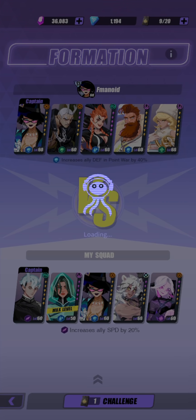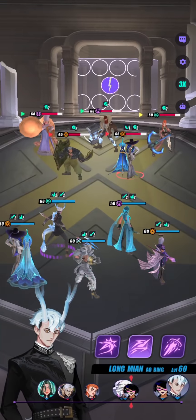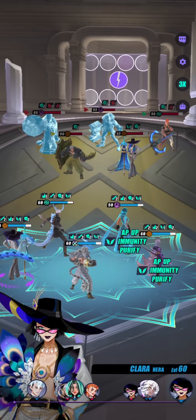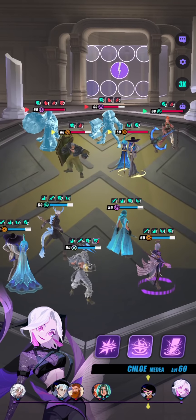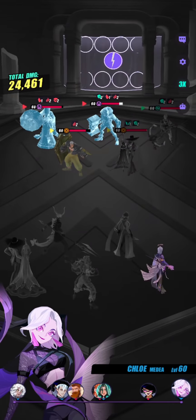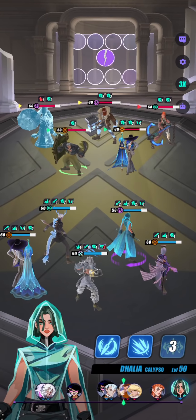Another reason why Chloe falls short in endgame is because you see a lot of Dona users, and Dona will completely stop her. Not only is Dona's typing a little bit more advantageous, he's also extremely tanky and your attacks are not going to do anything to him. As you can see, we are completely not doing anything. Even if you land defense breaks, they're just going to cleanse it with their Clara, Sally, or Hengue, because they easily outlive us. So we can't perform after this — I can't recommend her for endgame PvP.